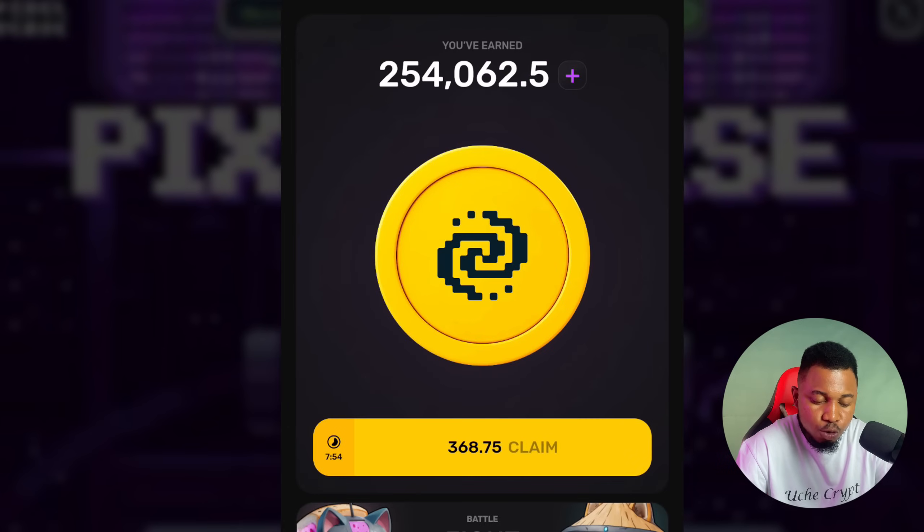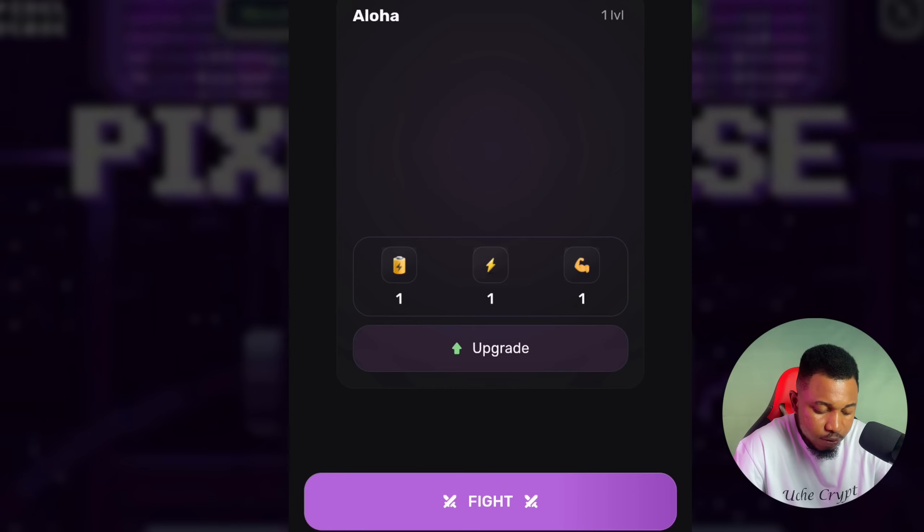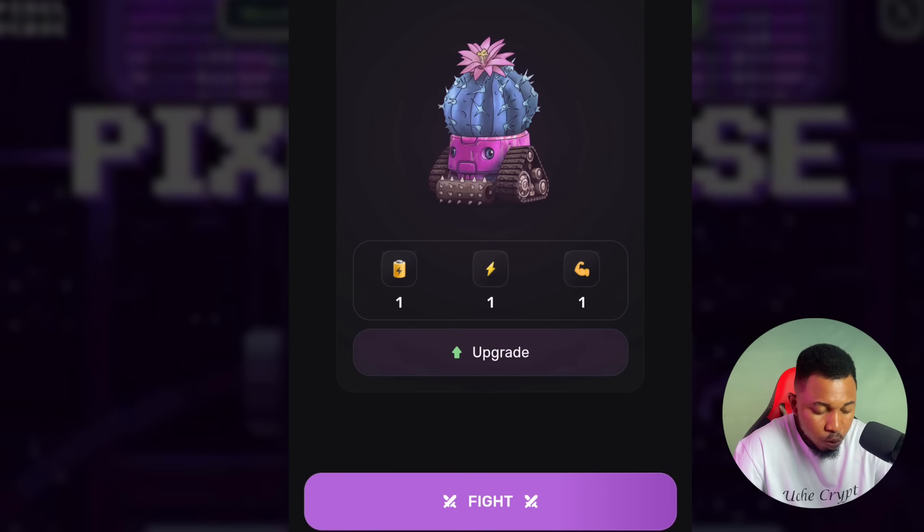Once you're done with that, click Claim and it will claim right away. When you go back, you can see I currently have 254,000 tokens already.